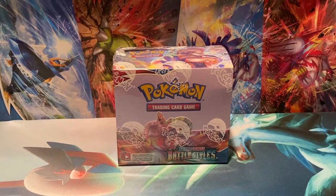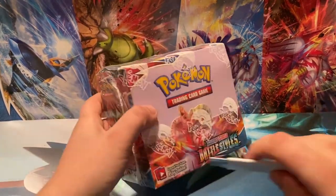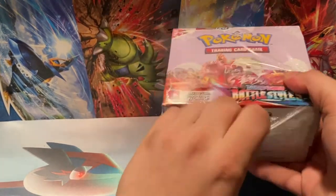Welcome back to the channel everyone, my name's Chance, the channel is Chance Bishop's Breaks, and today we have a booster box of Pokemon Battle Styles, the current main line set out on the market. We do have the subsets Hidden Fates and Shining Fates.